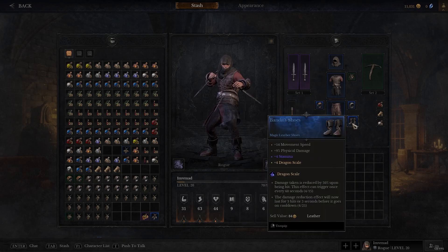And you can see that with this one here, Dragon Scale, there's another couple of set bonuses at 15 points and 25 points. Damage taken is reduced by 50% upon being hit — this effect can trigger once every 60 seconds. The damage reduction effect will now last for three hits or three seconds before it goes on cooldown. That is insane.